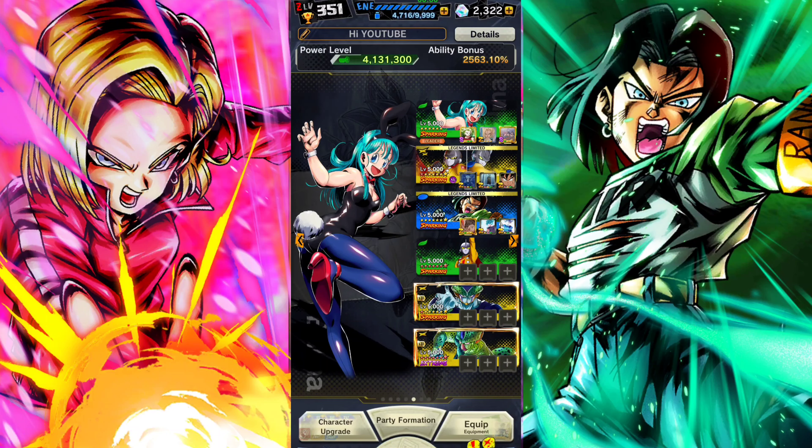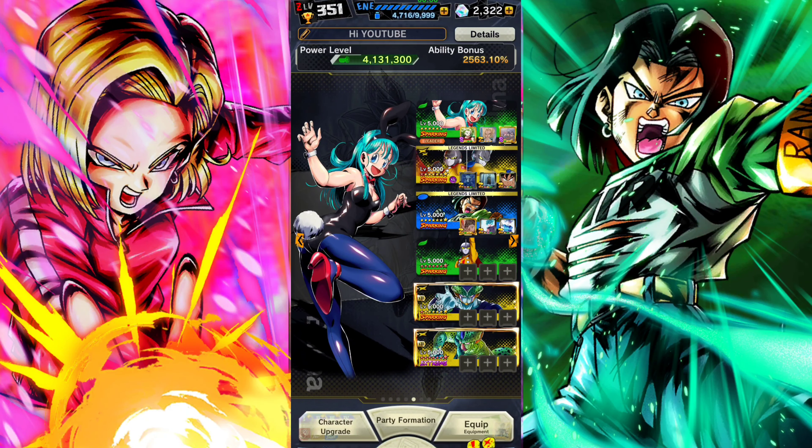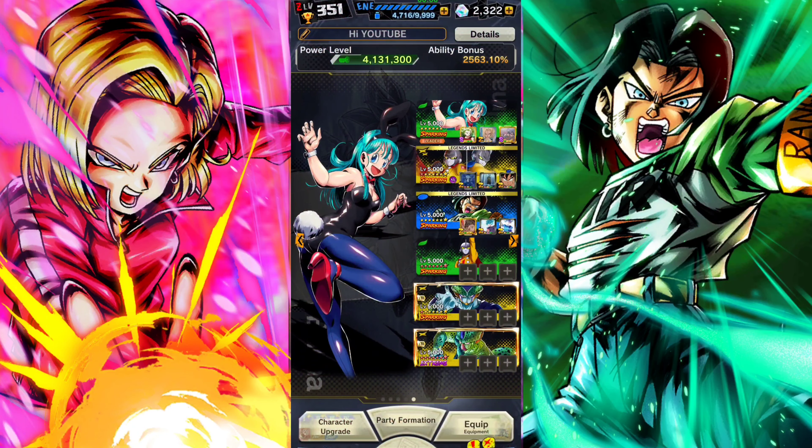How's it going guys? Newtonian Tuber here. In today's video, we're gonna be using Bulma Bunny. Oh yeah, I forgot she could do this. That's pretty cool. There's not really much to be said about this unit — we're only using her for her main ability, which is just 30% damage crit and 30% crit rate. Pretty cool if I do say so myself.